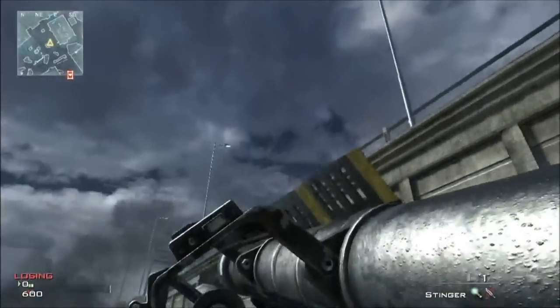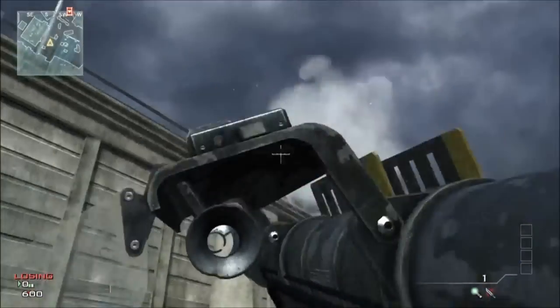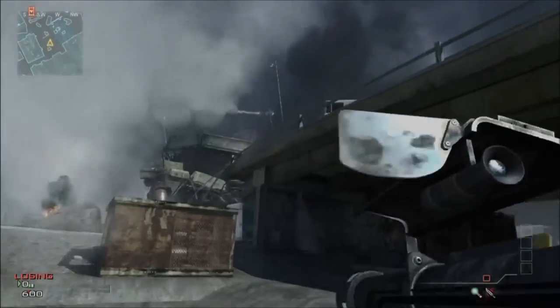Unlocked at level 40, the Stinger Missile is the strongest one in this class. This launcher is lock-on only, but it can take out aircraft support within one missile. It also contains two rockets, so you can take out two killstreaks as seen here.